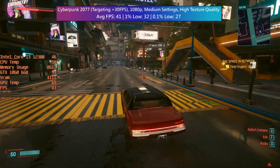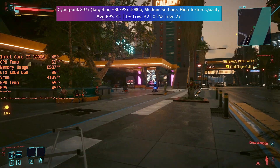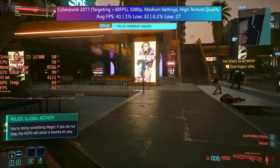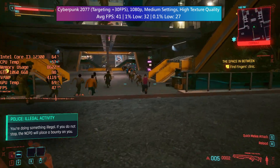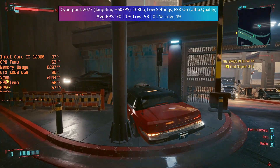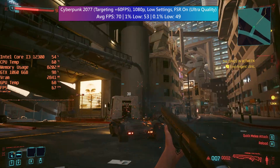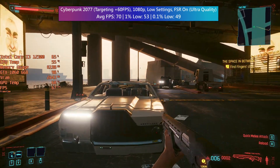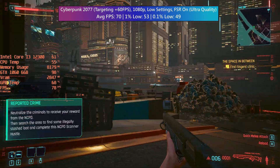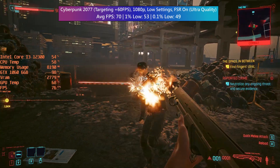For at least 30fps in Cyberpunk I went for the medium preset with medium crowds and high textures. I always work with presets for simplicity, but you'd probably want to mess with certain settings individually as some are more intensive than others. Medium meant the game rarely dipped below 30 yet still looked good. For 60fps I'd suggest the low preset with FSR enabled, set to ultra quality — almost indistinguishable from native 1920x1080, especially once sharpening is applied. I'd sooner enable FSR than drop the native resolution.